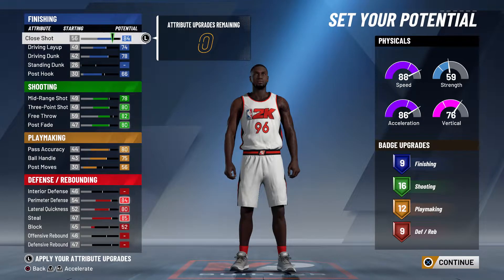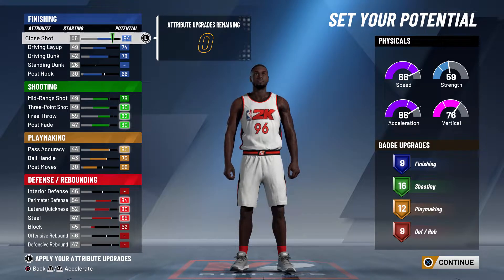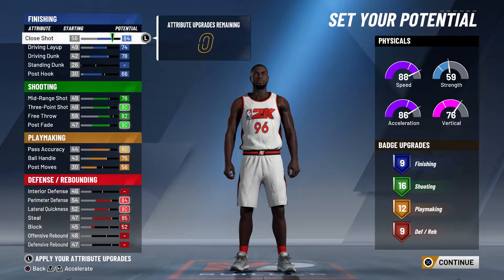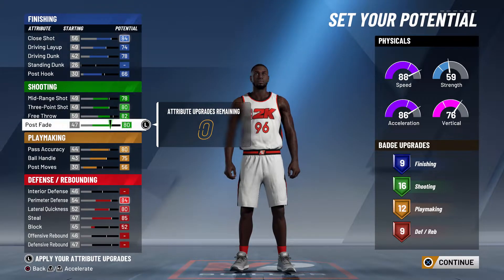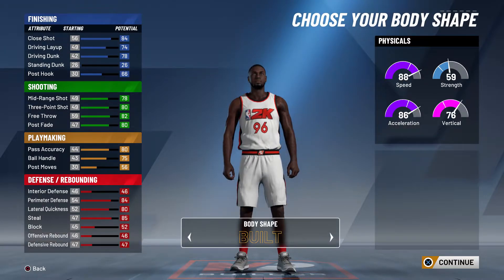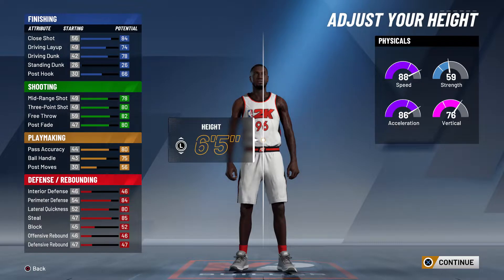This is a point guard build. You want to do your stats exactly how I have them. Once you have all of these categories maxed out the way I have them, you should get nine finishing badges, 16 shooting badges, 12 playmaking badges, and nine defensive badges.